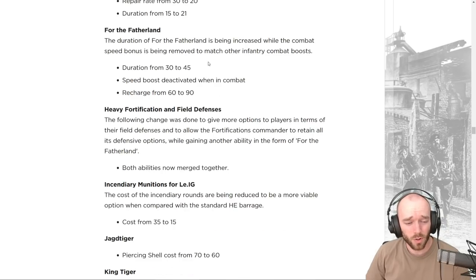For the Fatherland in the Overwatch commander is getting tweaks to be more similar to other combat boosts. Duration is going up from 30 to 45 seconds, the speed boost is deactivated while in combat, and the recharge timer is going up from 60 to 90 seconds so it's not active 24/7.